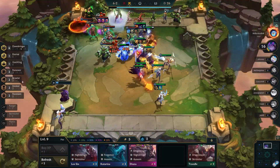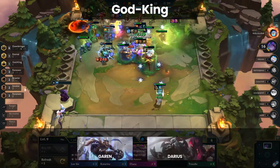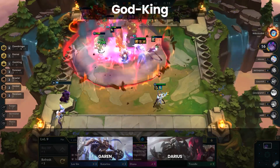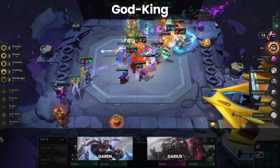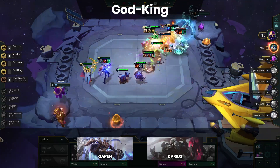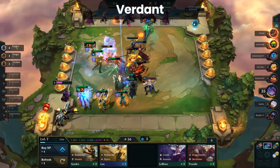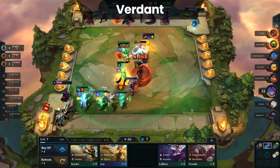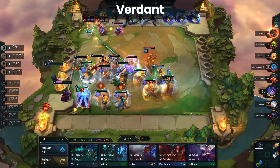Now for the two traits that essentially do nothing, beginning with God King. Let's preface this by saying both Garen and Darius are great champions in the current meta — both are viable and necessary for a lot of endgame comps. So why is God King so low on the list? Because it doesn't do anything. 20% damage increased against a few specific traits is completely ignorable. Until the trait gets a bit of love, we're likely to keep tossing it down at the bottom of the tier list. And as usual we have Verdant in dead last, because like God King, it's basically useless. There are some situations where you have Verdant as a trait, but it's unlikely to ever do anything. The only time the trait becomes relevant is with three Verdant, which almost never happens.